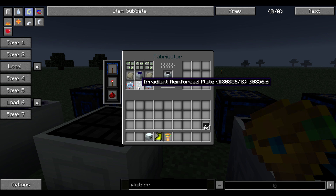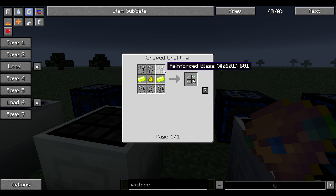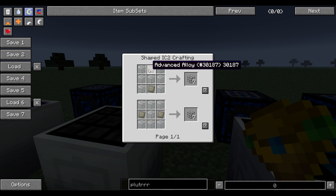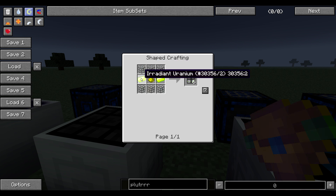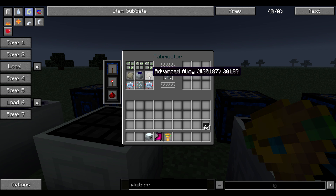This is reinforced glass, which is glass and advanced alloy. Radiant uranium is a uranium — this is refined uranium, which is just uranium melted in a furnace with four glowstone. Then reinforced glass and you get six of them.